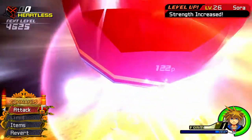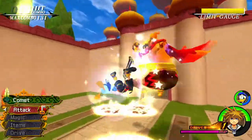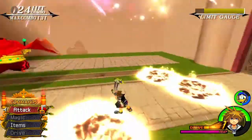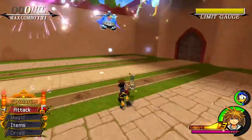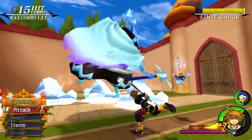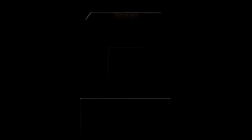There we go. This fight is pretty cool, I like it. Oh my freaking gosh, Donald — what the hell? I'm going to take you off auto if you keep doing that. There we go. Super easy. I get the Lamp charm, so I get the Genie, which is cool.